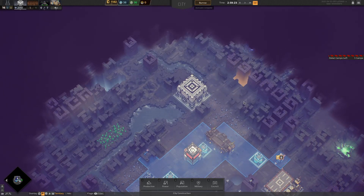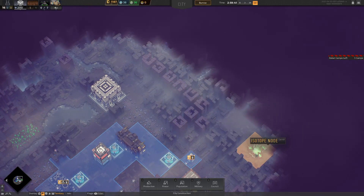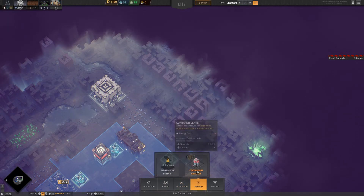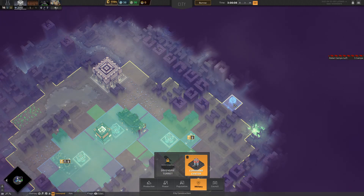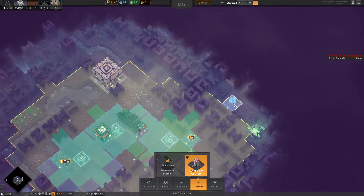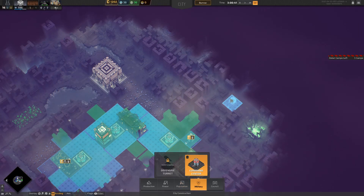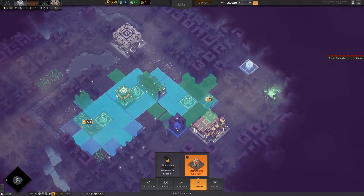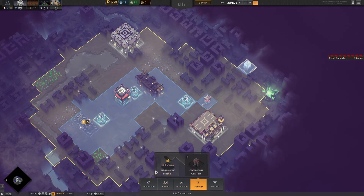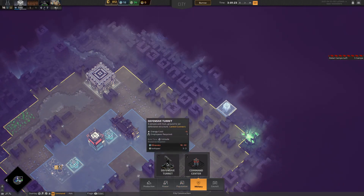Our command unit is built. 'They have us in their sights — if we don't take them out they'll just keep attacking us. If we expand our territory and spread our vision we can find out where they're hiding. Remember, we can use command centers to extend our range of vision.' So I need to start pushing command centers out further and further to find these rebel camps.